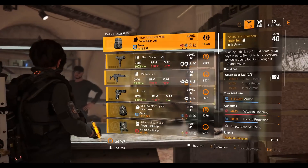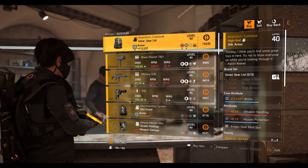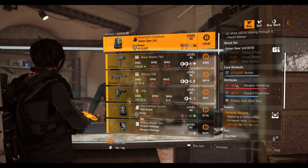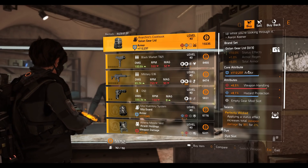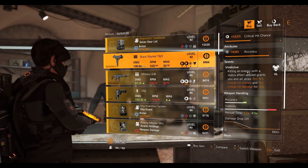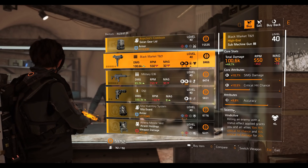We have the Anarchist Cookbook with Perfectly Wicked talent, 8.1 hazard protection, 6.5 weapon handling, and 112,000 237 armor. Then we have the Black Market T821 SMG with Vindictive talent, 9.8 percent accuracy, 10.5 percent crit chance, 10.7 percent SMG damage.